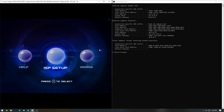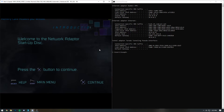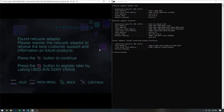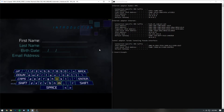Once you are there, select ISP Setup and then select Format. Press X to continue, press X again, and then again. Here's where you can enter in your age — I recommend entering a number higher than 18. Press X, and then once you see the screen for the registration form, you can type in your information. It doesn't really matter what you type in here.